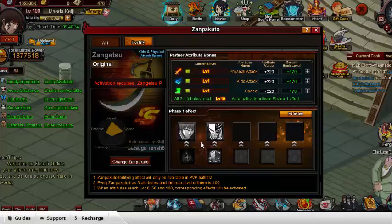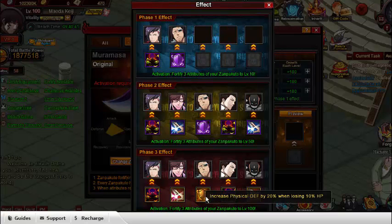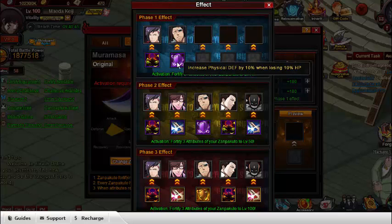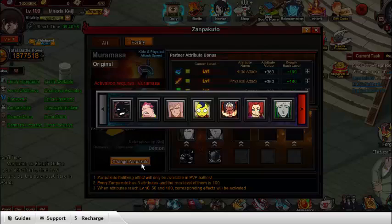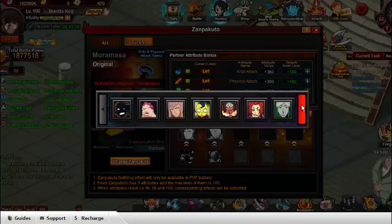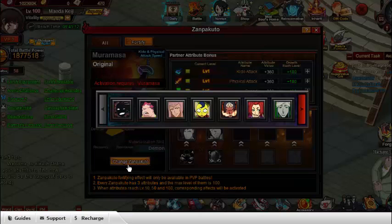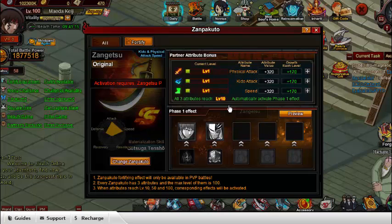With Muramasa, if you have Stark, he would increase Stark's defense by 10% whenever Stark loses 10% HP, which is pretty risky. I actually fought someone in HMA who had a Yuri Moro and a Stark, and that Stark was so stacked he wiped my entire team. So wrapping up — let me know in the comments whether you think I should get Zangetsu or Muramasa.